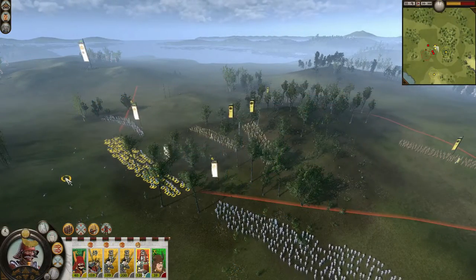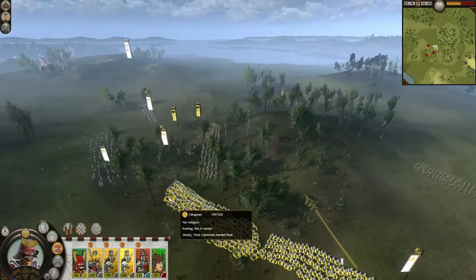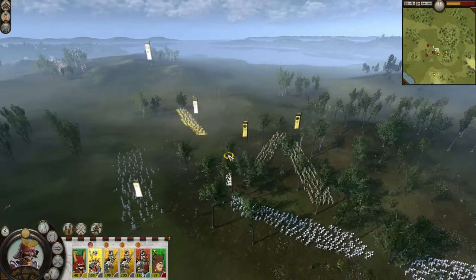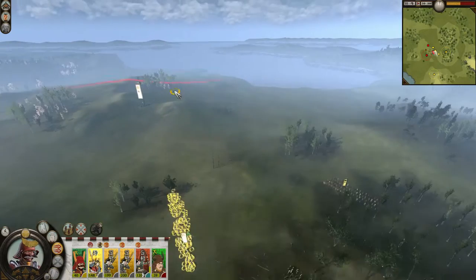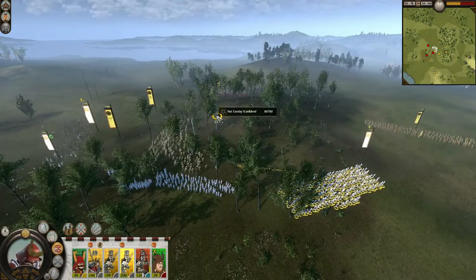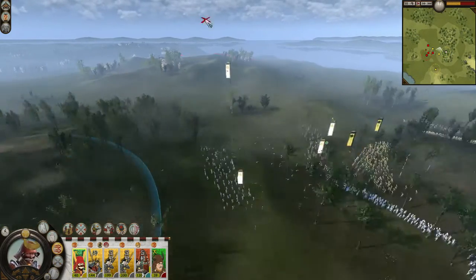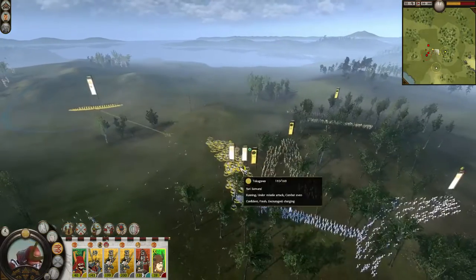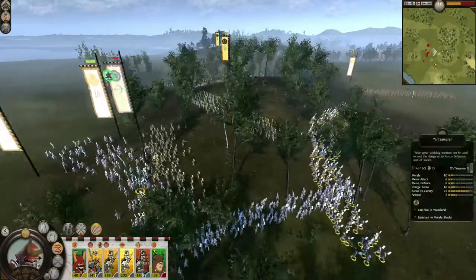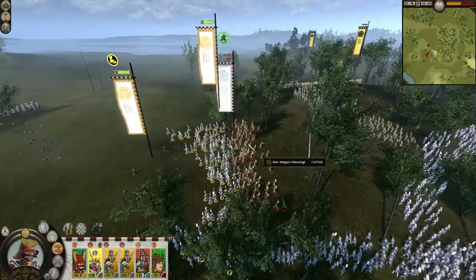Declaring war against the Imagawa brings a hefty diplomatic penalty, reduces your Daimyo's honor, and the Imagawa are often allied to the Takeda and North Hojo, two of the most powerful factions in the game. The moderately increased income may not be worth the public order penalties and political isolation. With the Tokugawa, you will need to rely on other factions to attack you or your master, and use this opportunity to expand your holdings, all while benefiting from the diplomatic security the Imagawa will provide.